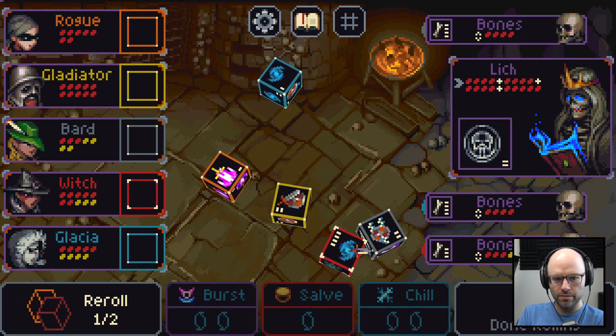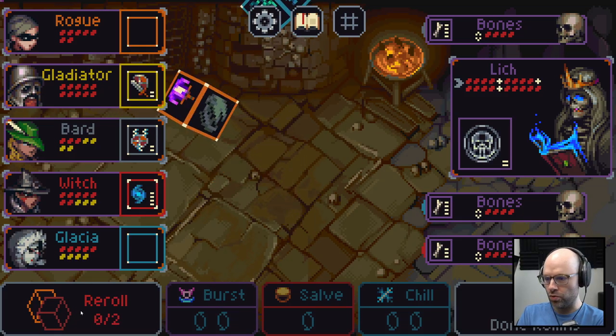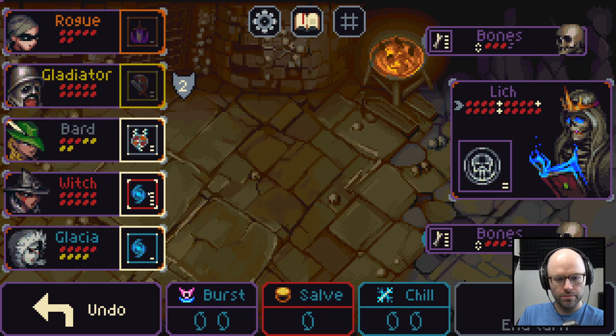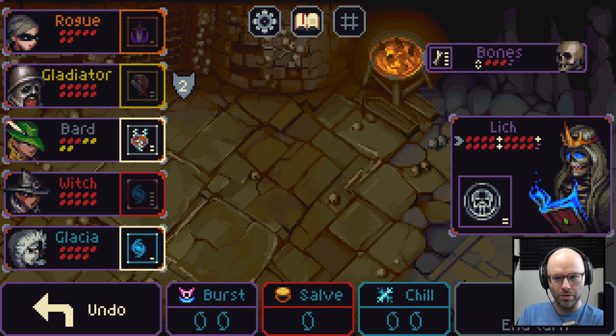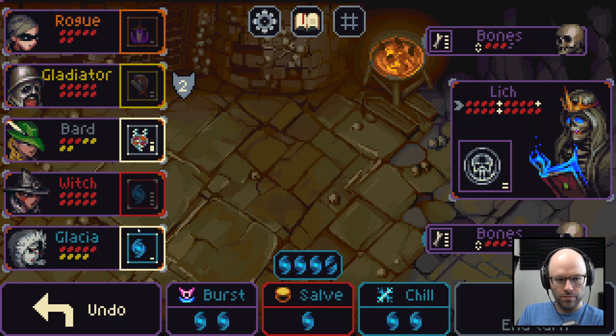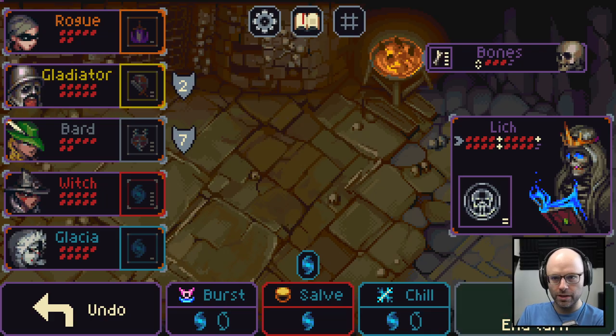We re-roll everything. We get a single cantrip, four mana — incredible — and a big shield. Roll one more time. We do one damage, two damage, two damage to three targets. I should have used the bonus shield more sensibly but there's an undo button. We undo it — with this much mana we get an even better bonus shield, taking less damage. Then burst twice and we're good. Nobody's getting hurt at all this turn.